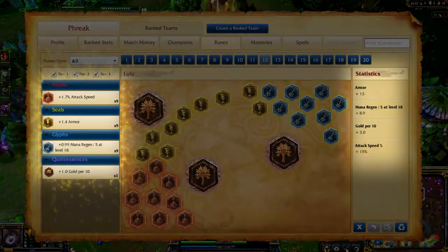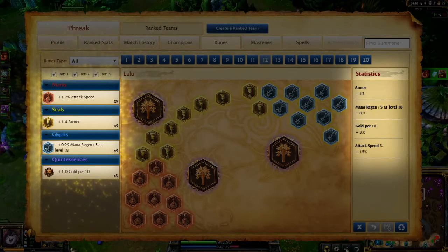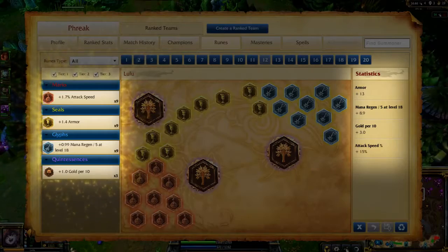For runes, I want to maximize laning harassment and late game scaling. Because of this, I take attack speed marks, flat armor seals, mana regeneration per level glyphs, and gold generation quintessences.